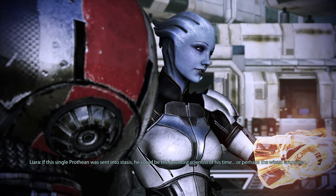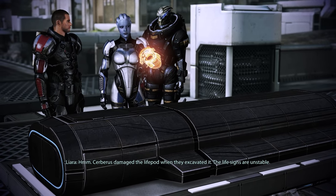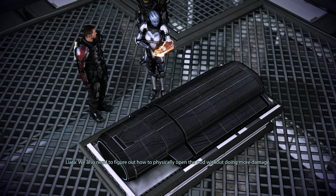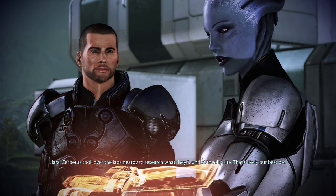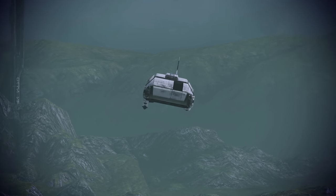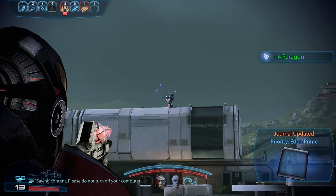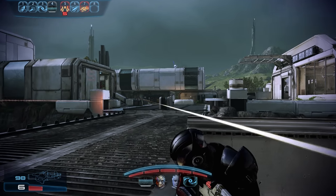If this single Prothean was sent into stasis, he could be the foremost scientist of his time, or perhaps the wisest counselor. Cerberus damaged the life pod when they excavated it — the life signs are unstable. Breaking open the pod would kill him; we have to find the command signal that ends the stasis mode. We also need to figure out how to physically open the pod without doing more damage. Cerberus took over the labs nearby to research what they found at the dig site — that's likely our best bet.